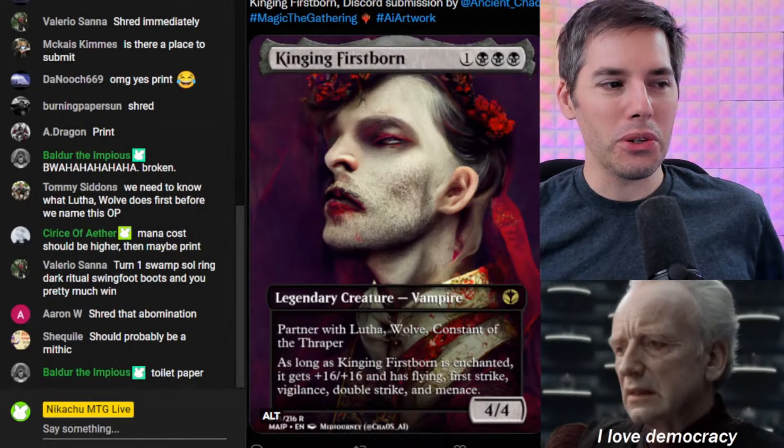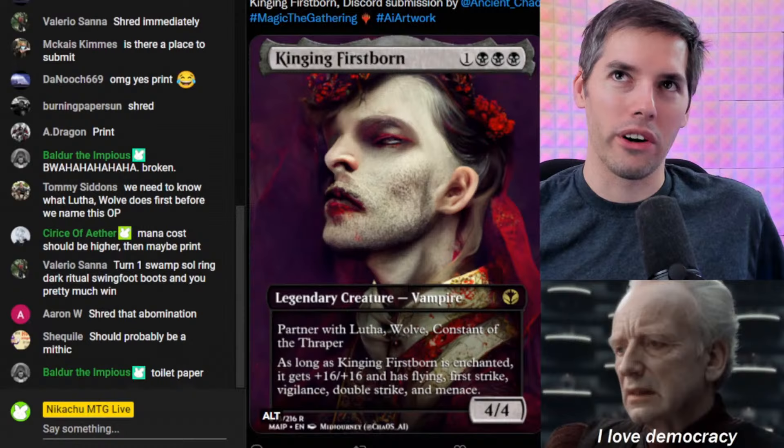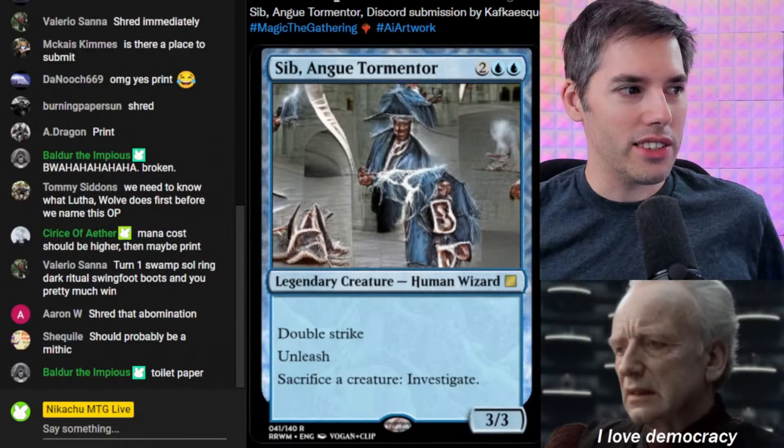All you need to do is enchant it with an aura. Although it'd be interesting — what do you enchant this with even in modern gameplay? There's almost no playable aura. Maybe Curious Obsession or something — get in there for that value.